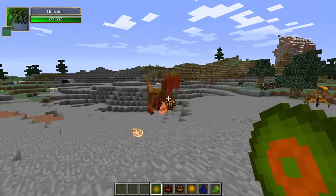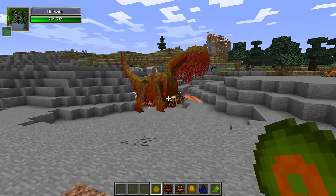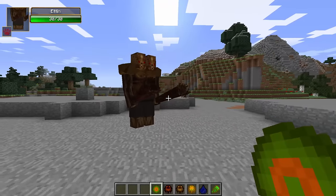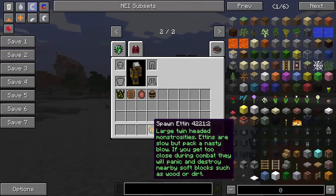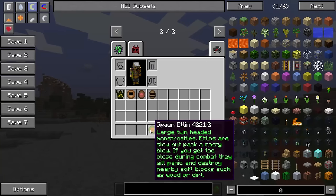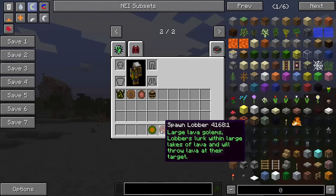The Vespid Queen is attacking everything — the Arisaur is trying to protect itself but it won't last forever. Let's spawn the Ettin. These are definitely not nice ones — 30 life points. The Ettin are large twin-headed monstrosities. Ettins are slow but pack a nasty blow with their two hackers. If you get too close during combat, they will panic and destroy nearby soft blocks such as wood or dirt.